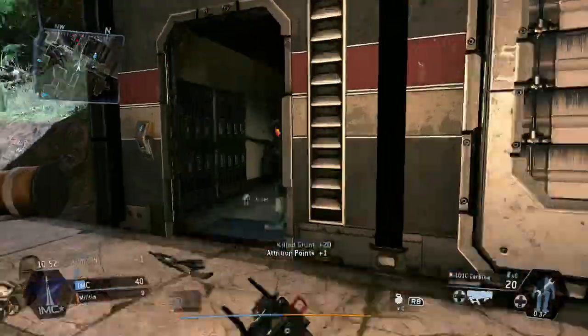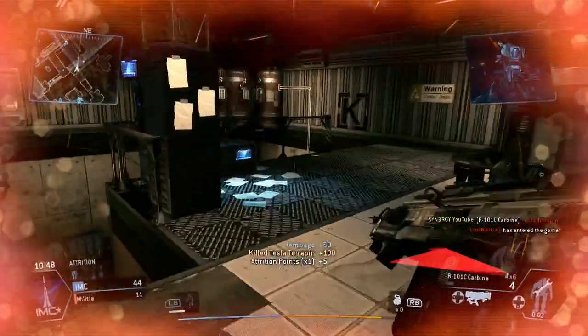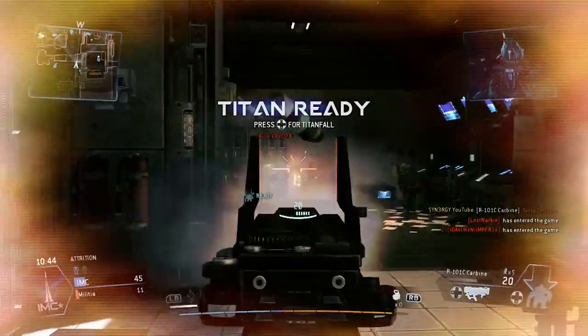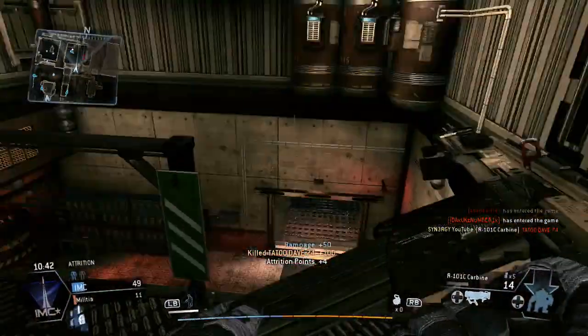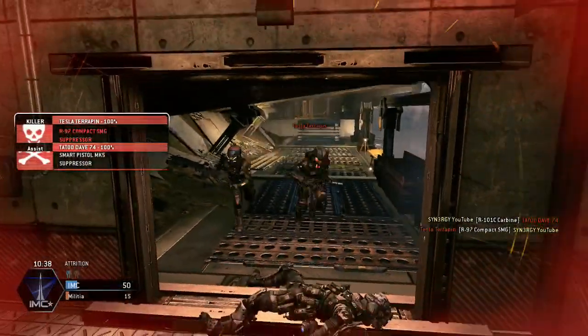I'm using the arc grenades and taking out some grunts. A human player — whoa, did not expect him there. We take him out, and coming around here I get my titan, picking up another human kill.